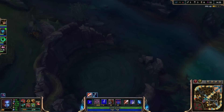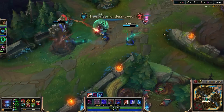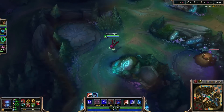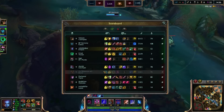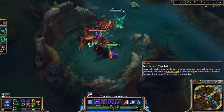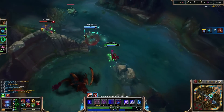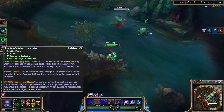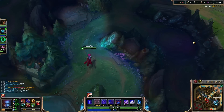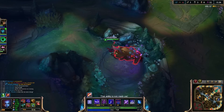Gonna get that turret and rotate to Dragon, since it just spawned — should be able to even out the dragon scores. Looking very good — seventeen to six. As soon as I thought I had my Eve build down with the Magus/Triforce/Gunblade, they changed the game with the RuneGlaive. I always say 'rune clave' — I don't even know. But it totally changed the name of the game. It'll be interesting to see how I finally adapt this build, because it feels like I'm just forever changing my Eve builds. She's just always changing.